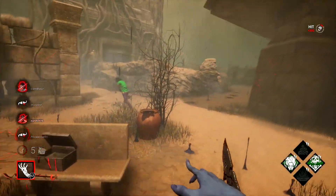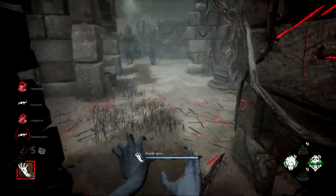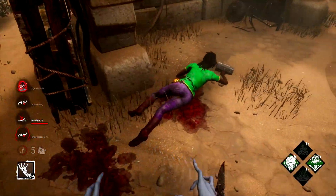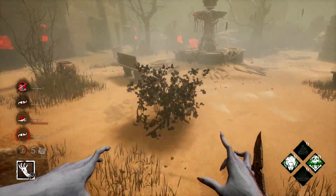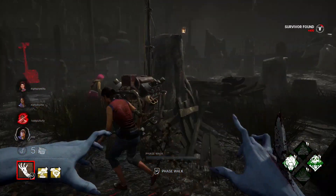The best time to get these are going to be when survivors are trying to bait you into loops. What you can do is injure them, pressure them into the loop, and then use your phase walk to trick them into a spot where they're going to be the most vulnerable, which is more likely where they're not going to be behind a pallet.